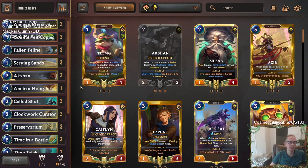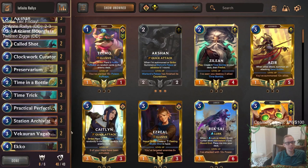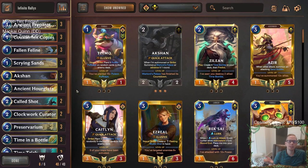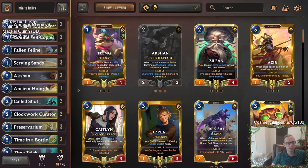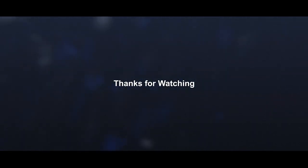In a combo deck like this you're going to get ran over sometimes. I'm happy we got to combo off twice and almost a third time — so close. We just needed one more Time in a Bottle. We already drew both curators so we just needed that. That's going to be it for Infinite Rallies. Those of y'all watching later on YouTube, hit that like button, leave those comments. Hopefully y'all enjoyed the deck and if you got other meme tier deck ideas let me know in the comments. Thank you so much for watching Infinite Rallies and I'll see you for the next video.